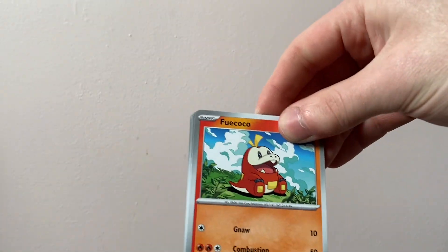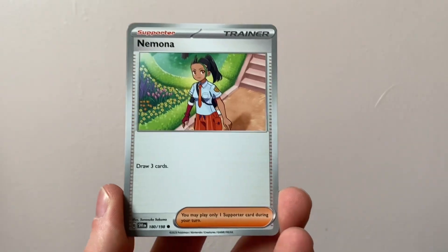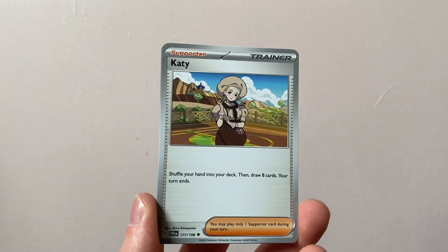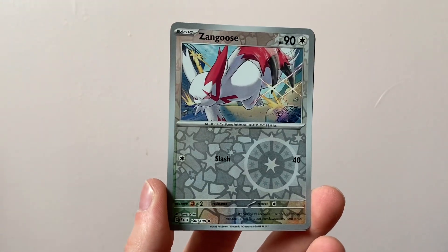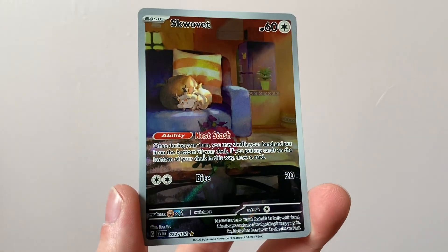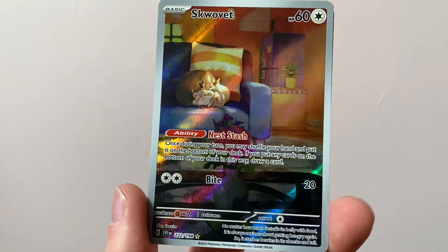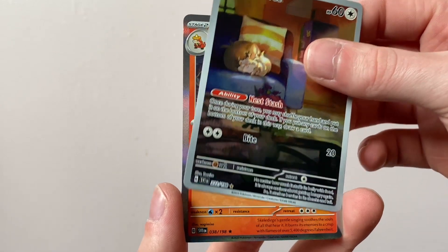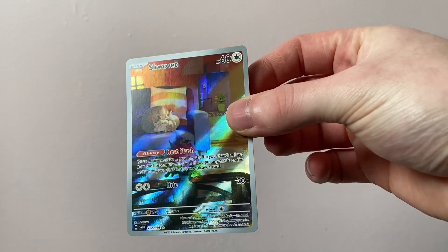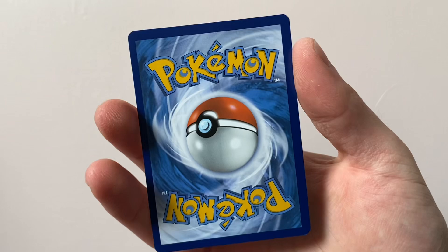Are you all enjoying Scarlet and Violet? I really love it — it's a lovely set. I'm really close to getting the Master Set and I'm going to make a video showing it off when it's all done. I can't wait to see the binder complete. We've got a Quaxly Art Rare, number 222 of 198 — again, it's one I already have. This is the risk you run when you have the majority of the set. This one's off-centre too — this is not a well-printed batch of cards.